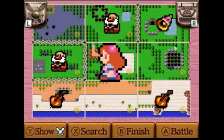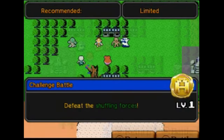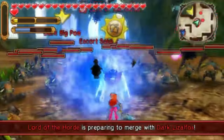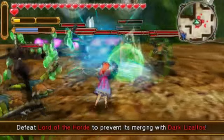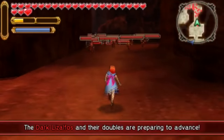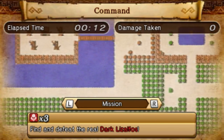Straightforward also describes the two new kinds of challenges: the prevent-the-merging match and the shuffling forces match. The former is pretty simple but requires you to act fast to take out some strong officers or generals before they merge and become even stronger. On the shuffling forces maps, there will be one real officer and multiple duplicates spread around the map.